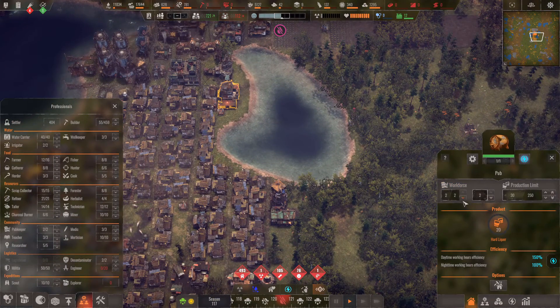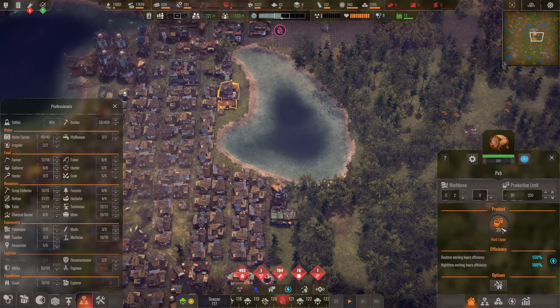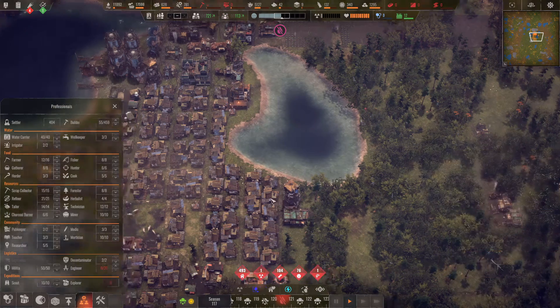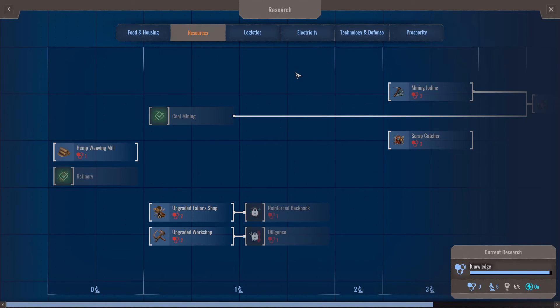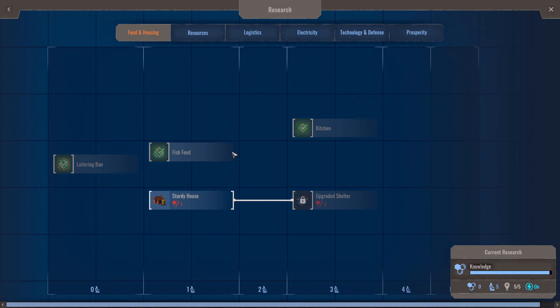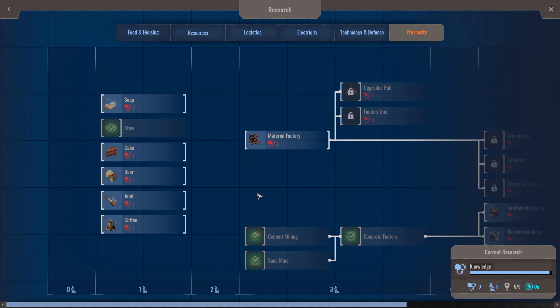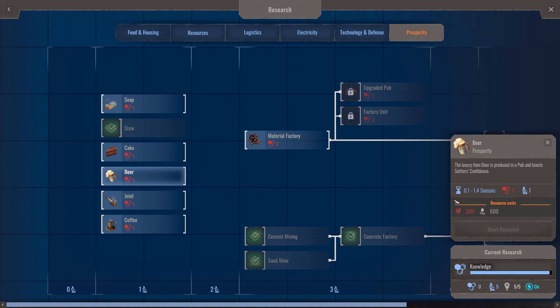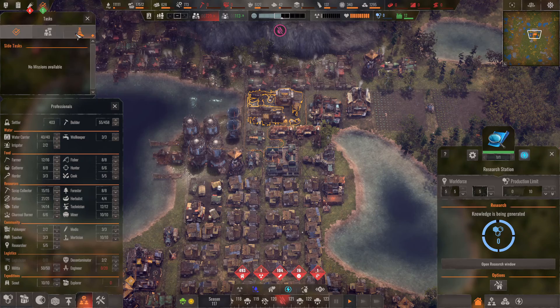With the wheat I think we can use it in the pub to make beer. I'm guessing we may have to research it — let me check. Yes, beer is in the research tree and you do need wheat for that. I'm not too interested in beer yet though, because I need to go down the concrete route first, since I need to start making concrete for the beacon landmark foundation.